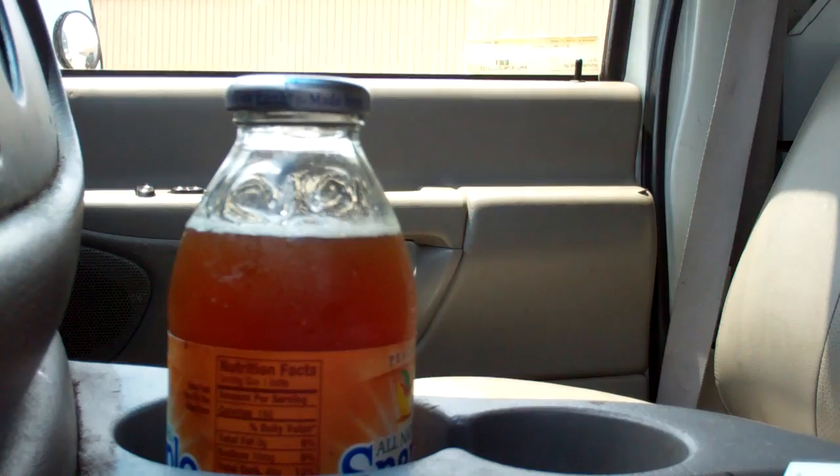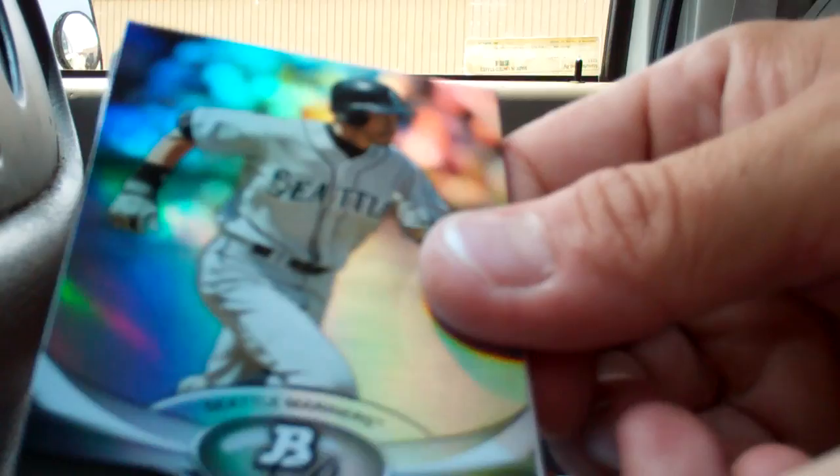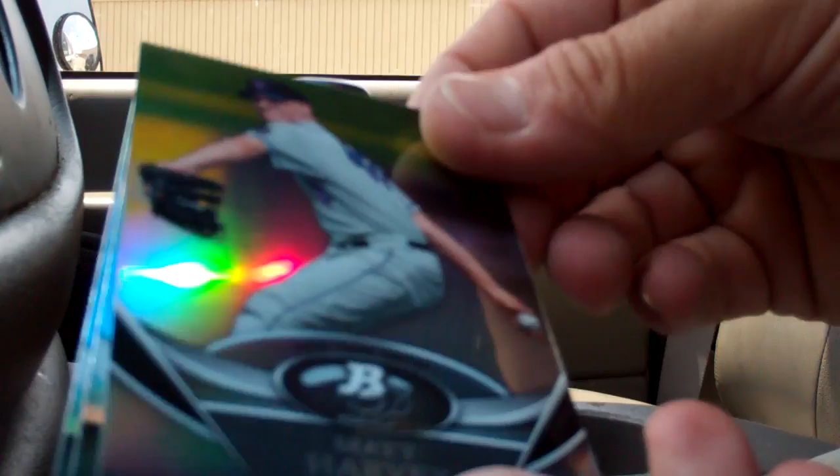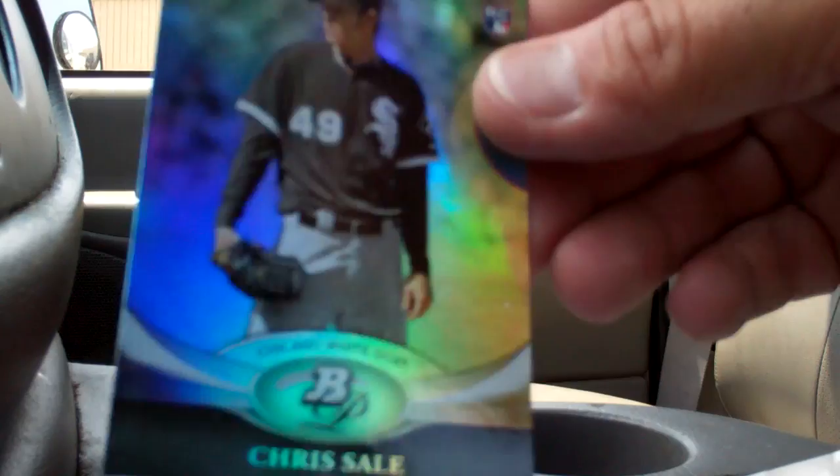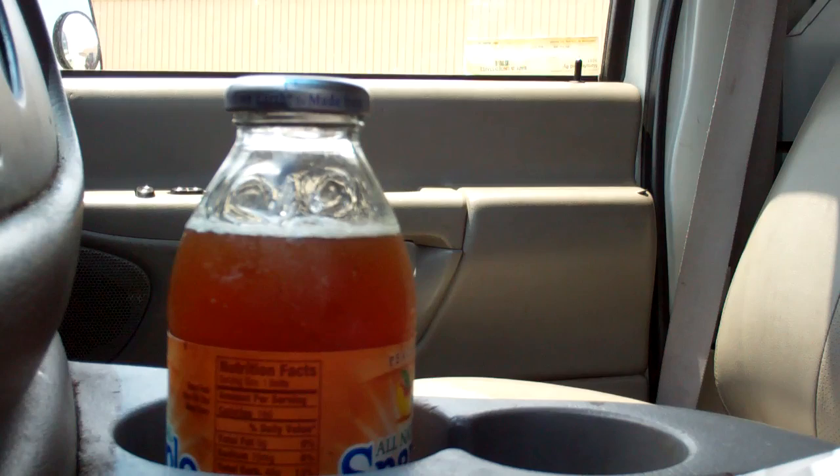Next pack. A Chiro. A decoy. Oh, that's pretty — Matt Harvey, look at that. Wow, that's got to be special. It's a BPPP66. Another Buster Posey. And a Chris Sale Rookie Card — I'll take that.